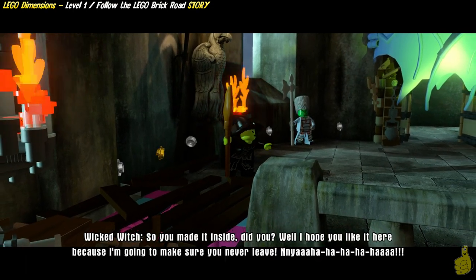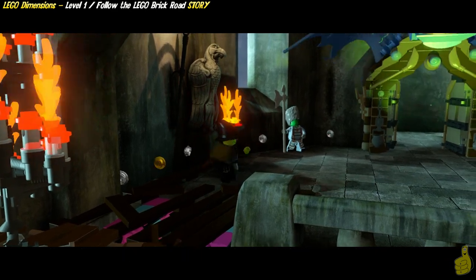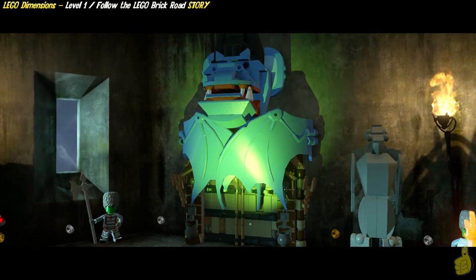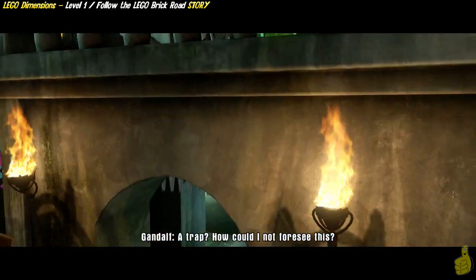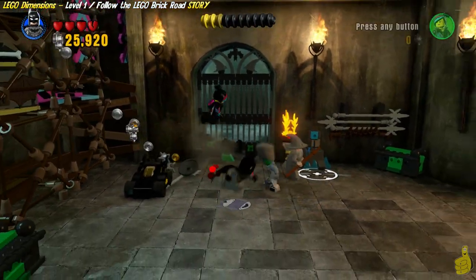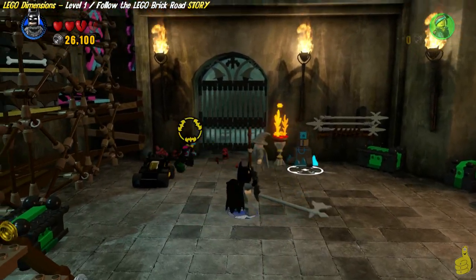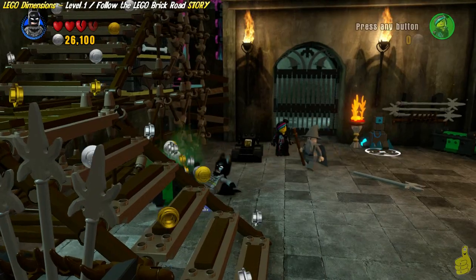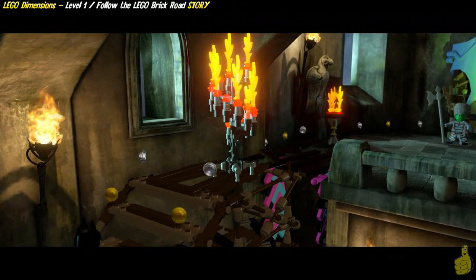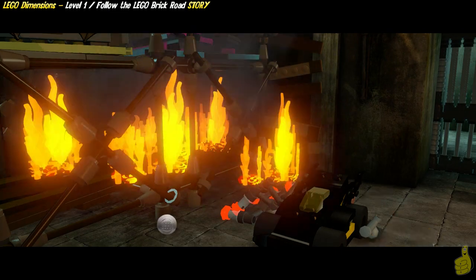The Wicked Witch tells us she's not going to let us leave. We're going to try to prove her wrong as she runs away and tucks the old bat wings over her to protect her. She's got to remember though, we've got Batman with us. Wild Style is getting down — look at that funky groove. As soon as we get in, we get speared by one of these baddies. We'll take him out and his Grand Poobah hat.